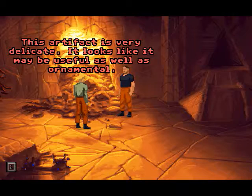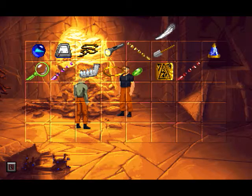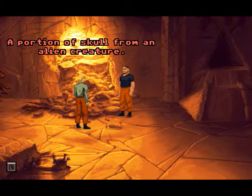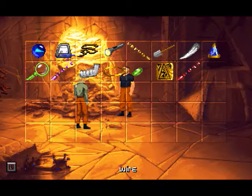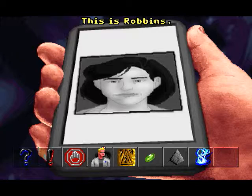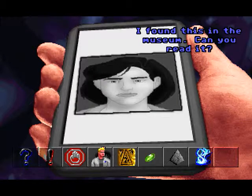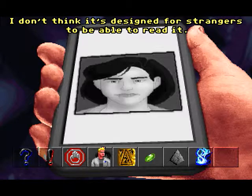This artifact is very delicate. It looks like it may be useful as well as ornamental. Enough to make any ivory poacher envious. A portion of skull from an alien creature. So that's something for Maggie. Robins, this is Lo. Can you see this on your communicator screen? Some kind of inscription? I found this in the museum. Can you read it? It's not the same set of symbols I'm finding in the database — I don't think it's designed for strangers to be able to read it.